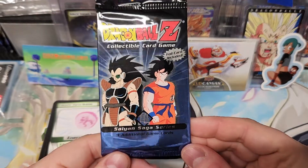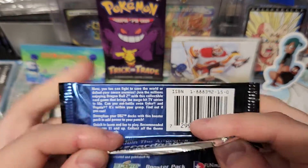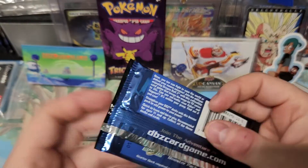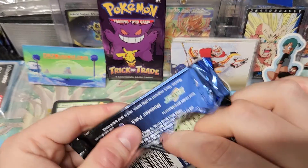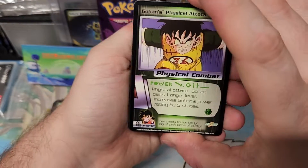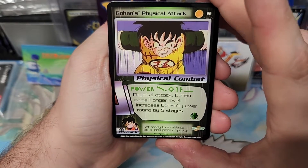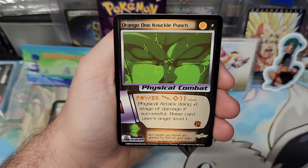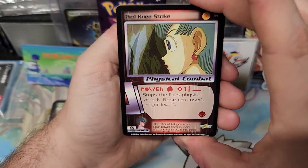And we're gonna do it y'all — one foil card included. 2000 Score — it's like Base Set Pokémon but Base Set Dragon Ball Z. Alright, old vintage rare. It was for about a year just as popular as Pokémon, I'd say. Gohan's Physical Attack — at least in my area. Orange Leg Sweep, Orange One Knuckle Punch, Red Knee Strike.